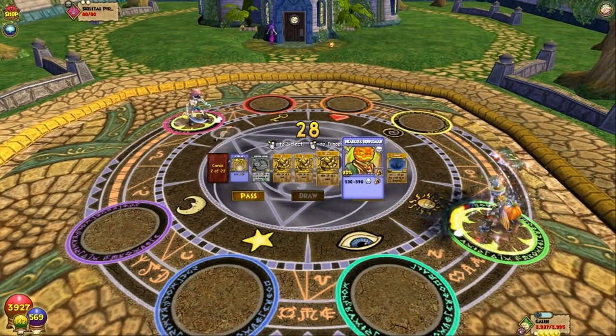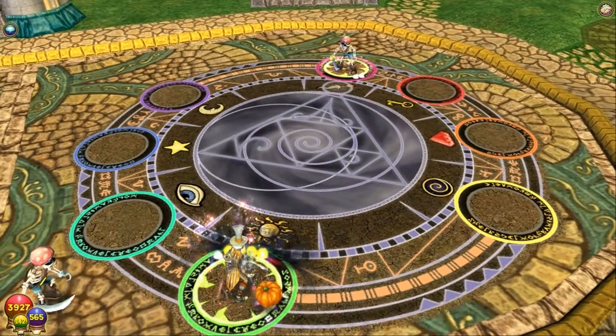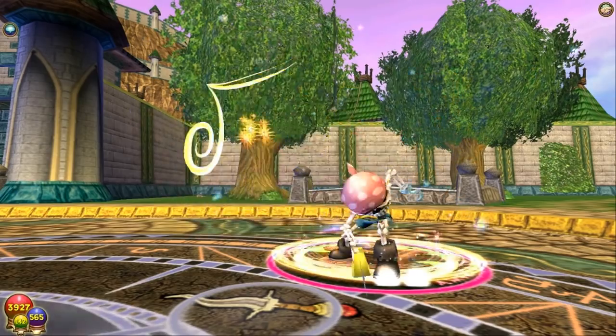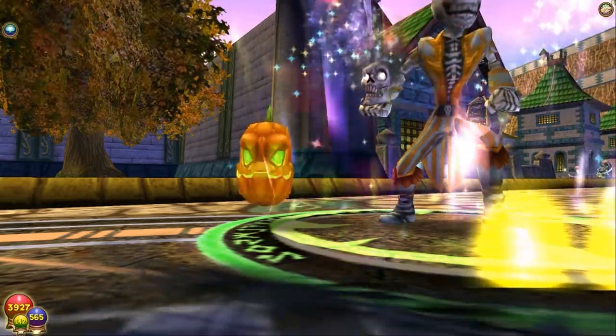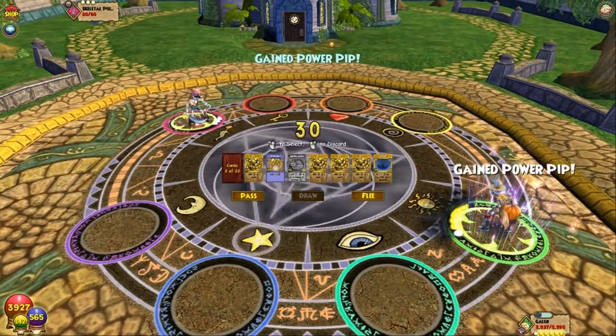There it is! The Headless Horseman spell! And here we go! That other skeleton's like, oh no! Jack, you're on your own! I don't want none of that! He walked up here and disappeared. Here it comes! Oh! He fizzled it!